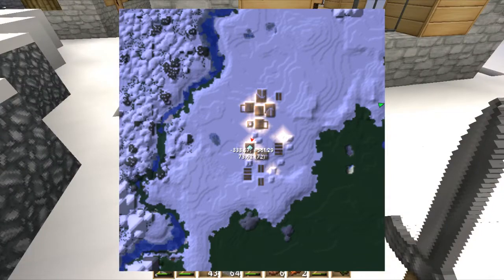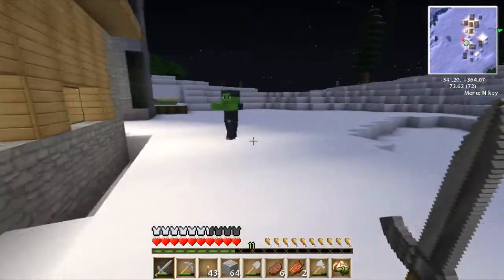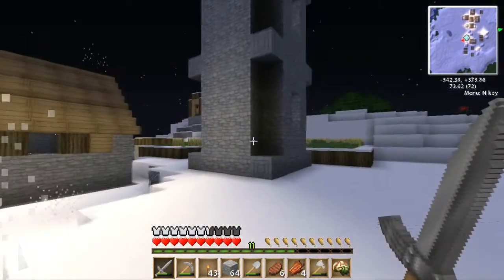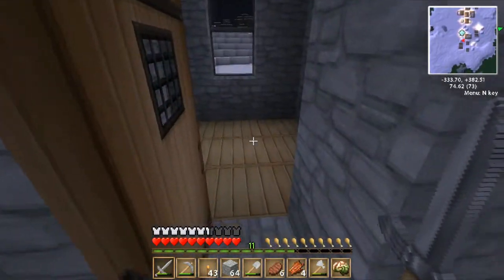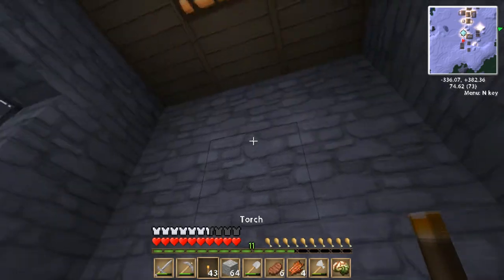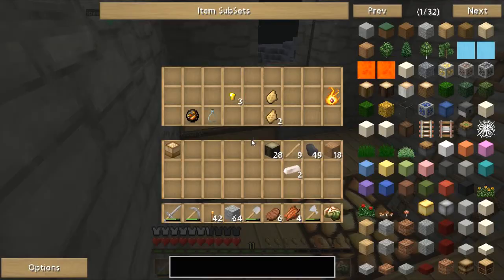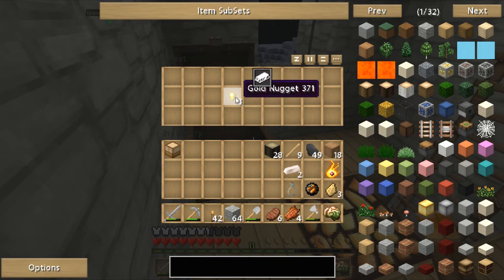I guess we'll just keep heading south and see what we can come across. Oh, this is one of those Thaumcraft towers — let's look in there. I've never actually been in one of these. I think there's supposed to be some chests or something. Ooh, nice! Nitor, knowledge fragments, fire charges, glass bottles, gold nuggets — nice!